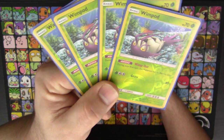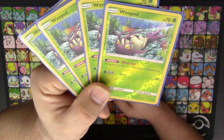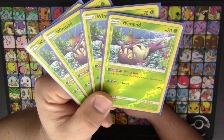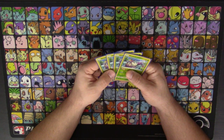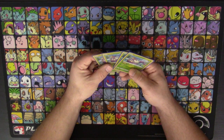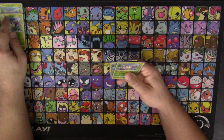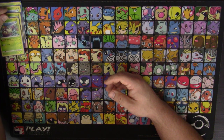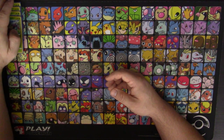We're going to start out with four Wimpod. This is the version with Wimpout, because Wimpout is a great ability to have starting during your first turn. This Pokemon has no retreat cost, so after you play Bridget, you can retreat into something like a Tapu Koko that you're not quite as concerned about taking a hit or even getting knocked out. I like to go straight into a Tapu Koko after I Wimpout.